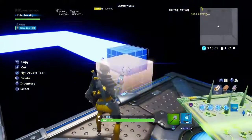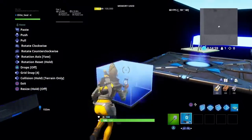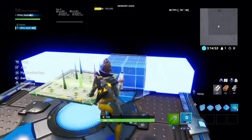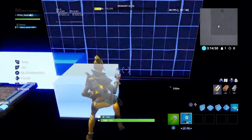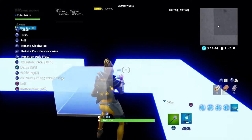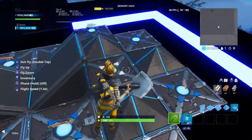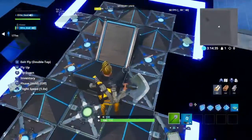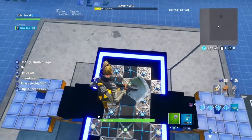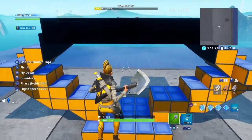Do the same thing on the other side, but make sure you go to the end of the trap. Once you finish this off, this is the end of the 1v1 arena. If you want, where I placed the black pyramid, you could change it to blue pyramids — but I think black looks good. And it should look something like this — from the side it kind of looks like you're trying to make a heart.